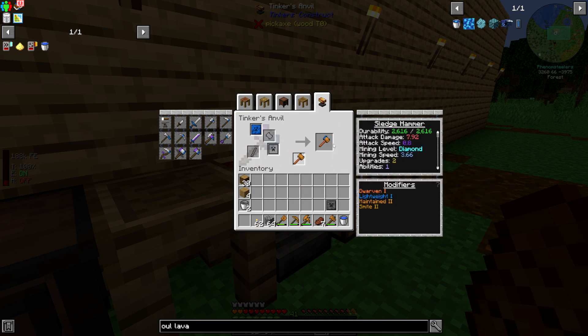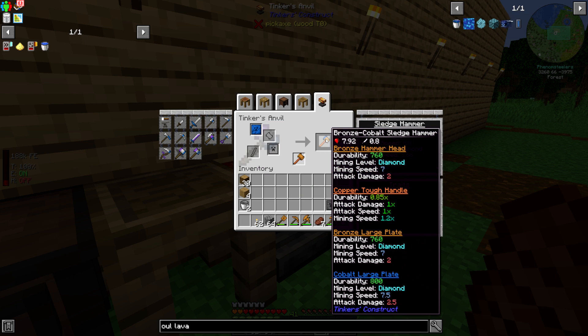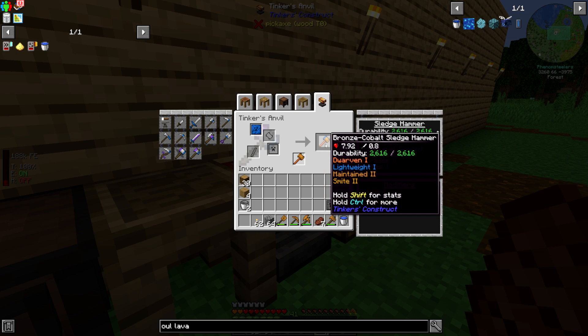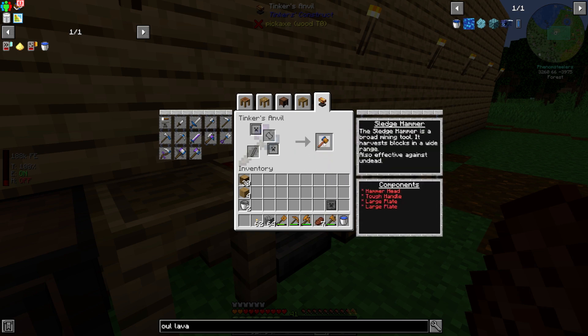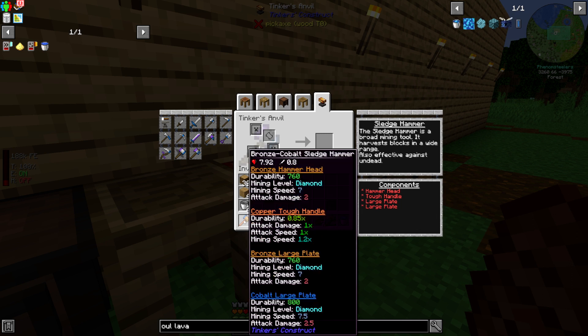I can change which side the plate goes on. Looking at the bronze plate versus the cobalt plate, I get a little added durability, a little added mining speed, and a little added attack damage. This is a pretty good upgrade. The durability goes up very marginally, but it does improve my hammer, so that's cool.